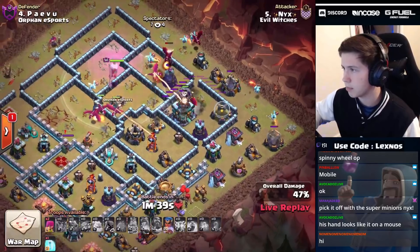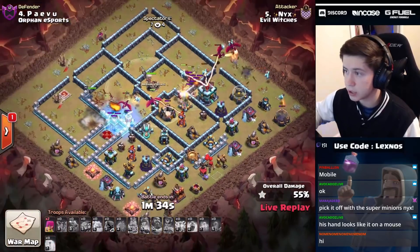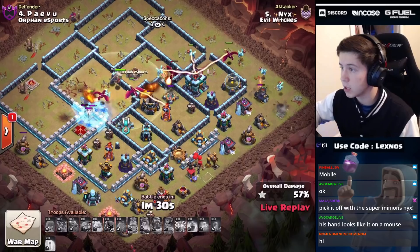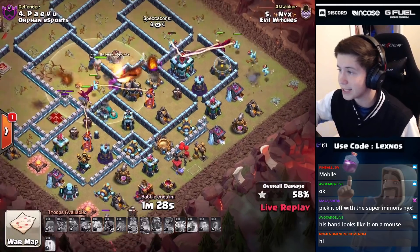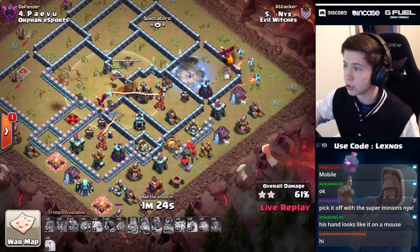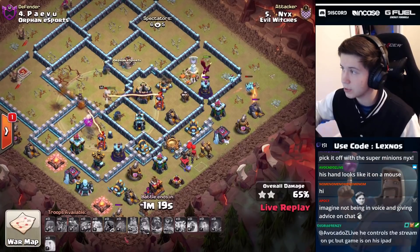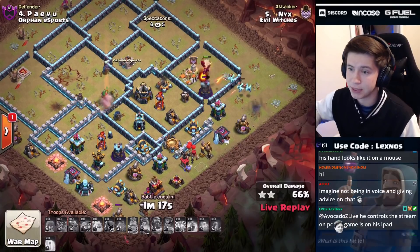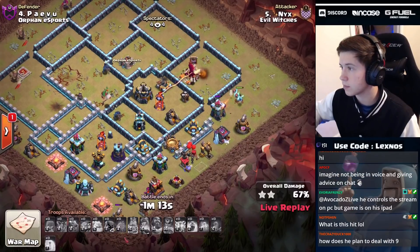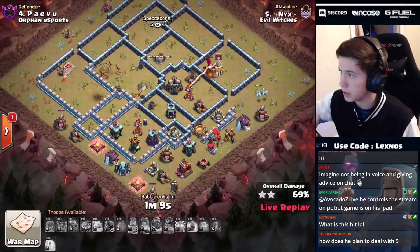The blimp makes it all the way to the town hall, finds the tornado trap, but the town hall goes down. We use that RC from nine o'clock - she's gonna get the scattershot. We freeze the queen and the dragon and RC tag team her, absolutely melting her. But two single target infernos on the back end are gonna destroy us. The RC goes down, the dragons go down, the warden goes down - it looks like it's gonna be a defense.